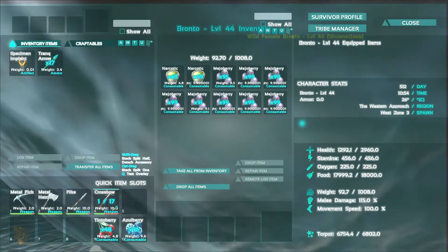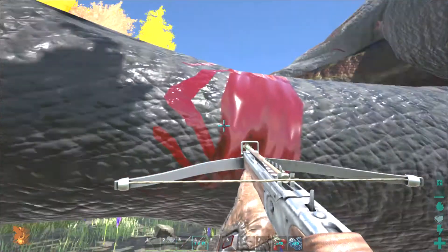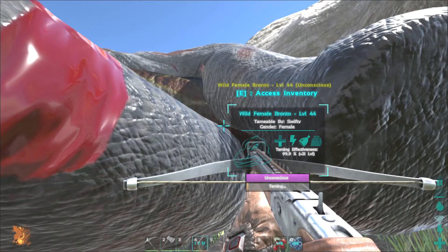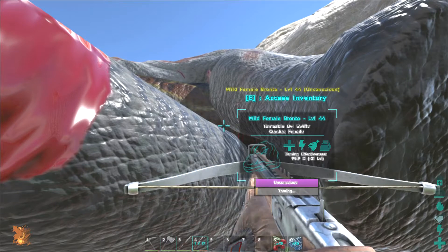Let's have a look at his stats while we're here. His health at the moment is maxing out at 2,960. 456 on stamina. 225 on oxygen — that doesn't really matter. Food — wow, that's a big number — 18,000. Yikes. Weight — that's good, 1,000 — that's what I need, something to carry all that weight. Melee is not so good at 115. Movement speed is not so good at 100, but that doesn't really matter. We're going to cut away while this beast tames — it's going to be a while, so join us shortly for me but momentarily for you.